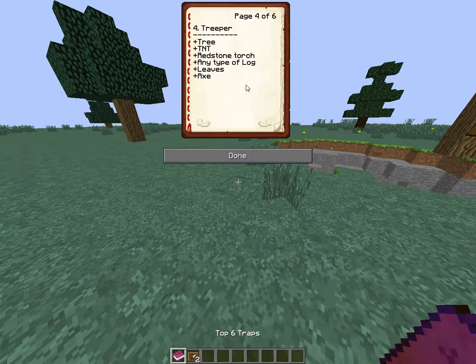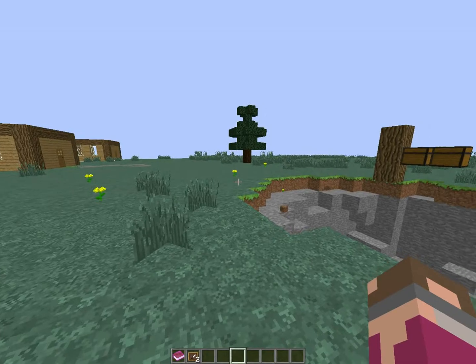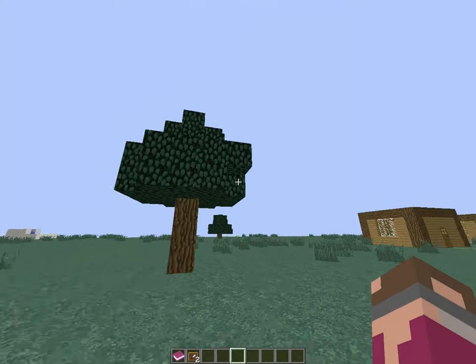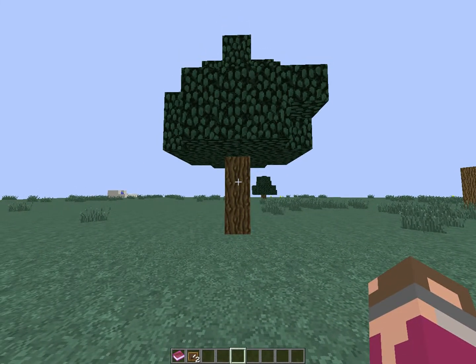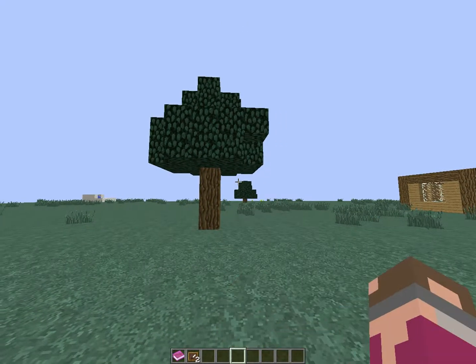Next, we got the trooper. What you need is a tree — right there — a TNT, a redstone torch, any type of log, leaves, and an axe. Now, every tree has a different function, so this works best for an oak tree. I don't know about a jungle tree, because jungle trees are hard to set up your trooper.